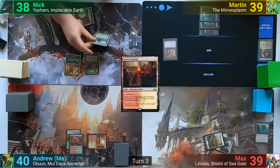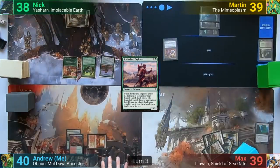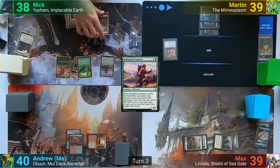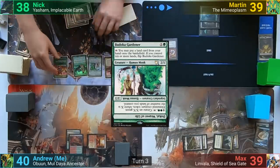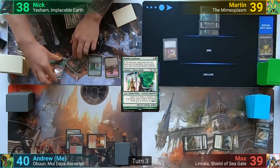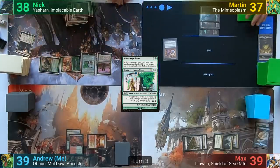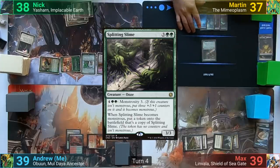Nick plays a Borderland Explorer, and he, Martin, and Max each search their libraries for a basic to put to hand. He then plays a Plains, generating green mana from the Lotus Cobra, and taps out for Badoka Gardener. Moving to combat, he swings the Lotus Cobra at Martin and the Green Seeker at me, dealing 2 and 1 respectively. Martin plays an Island and casts Spitting Slime with the reduced cost, and passes.